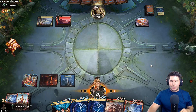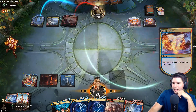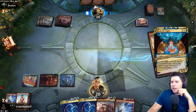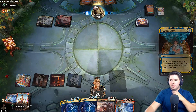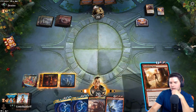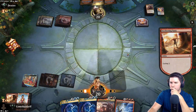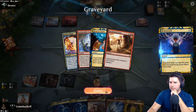Past the turn, can't do much of anything. Magma Opus in the graveyard. We will Memory Lapse there - see how it feels. They have enough treasures that it makes it harder. We need to cycle this right now and find another land. Getting up to our Time Warps or whatever else can definitely help us here.